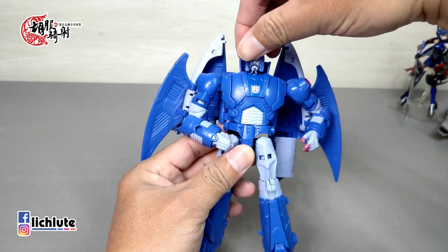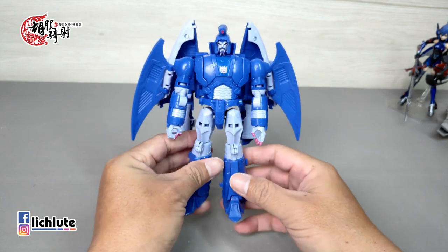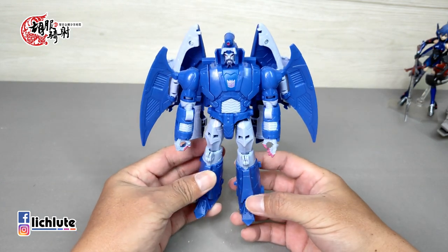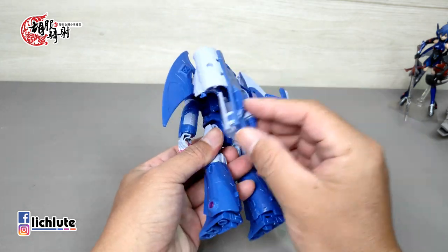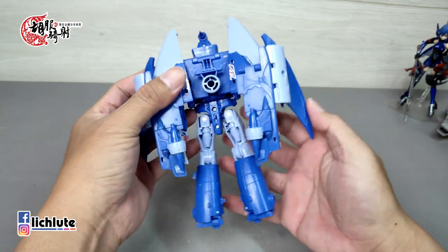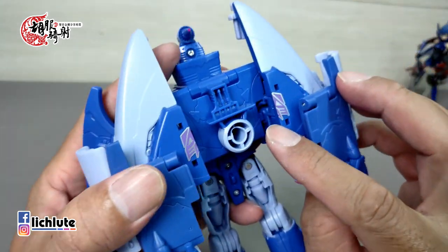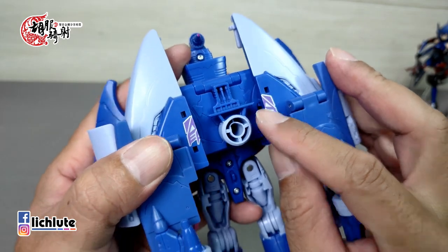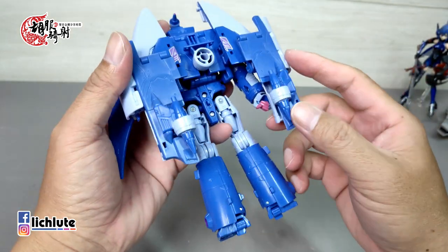我们来看这一款Voyager Class的瘟疫，以人形来讲的话，我对他的满意度是非常高的。首先他的四肢比例非常漂亮，尽管背包非常巨大，而且收纳来讲其实并不怎么样。从盒子里拿出来的时候，背后这个地方有一个卡扣，记得要把它给扣进去，玩具一开始拿出来的时候它是没有扣好的。